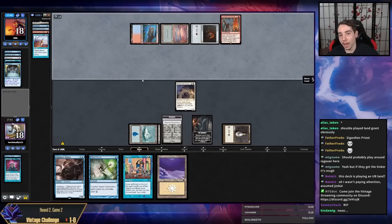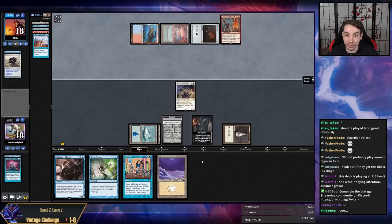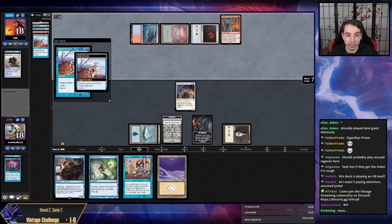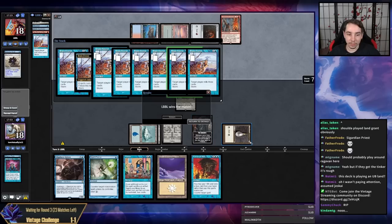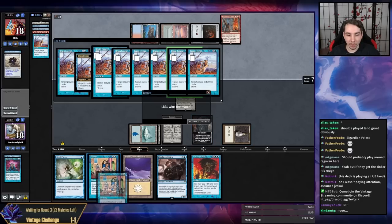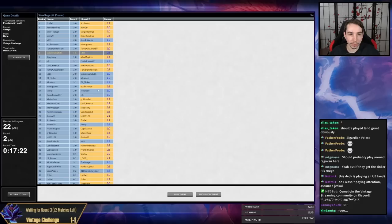I'm just dead. My opponent had Ancestral and then drew into exactly Underworld Breach and Black Lotus — there's really not much gameplay I could have done there. I need to keep a seven-card hand; these six-card hands are not doing it. Round two game one was just a really unfortunate situation. We actually would have been able to Tinker with Spell Pierce and Force backup — that would have been pretty strong.